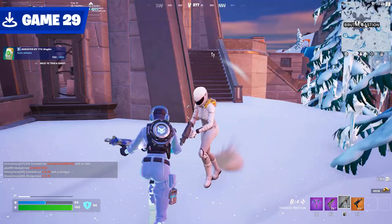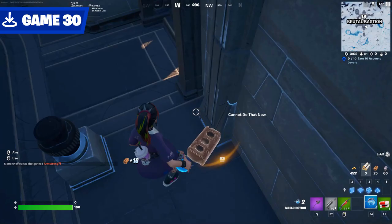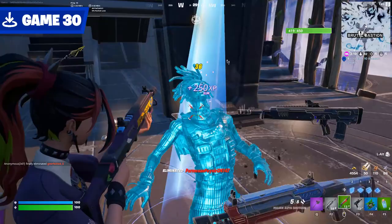Dropping into game 29 with a tasty 1-2 pump. I got a gold shotgun out of this unassuming chest, which I would go on to kill approximately 0 people with. Game 30 begins with a demonstration of why you must be careful breaking floors in Bastion. Two kills later, I want to highlight this slurp truck that you can find stuck in the ice here — use it for some easy health and shields.